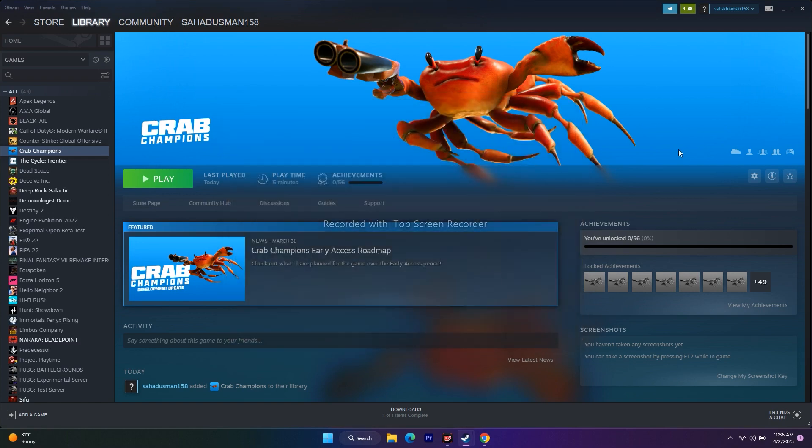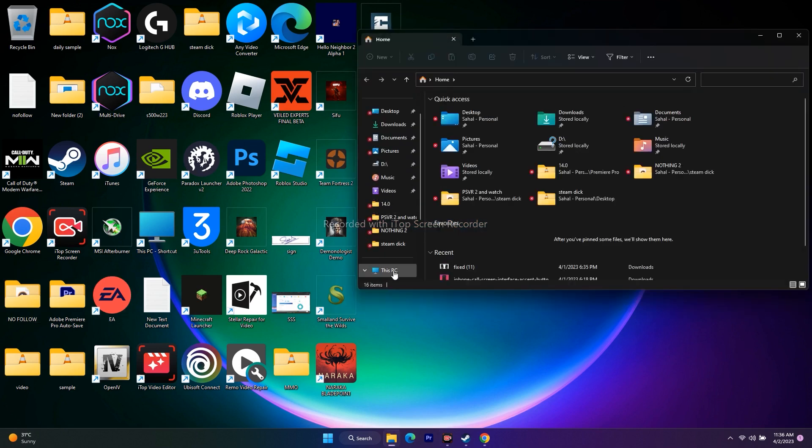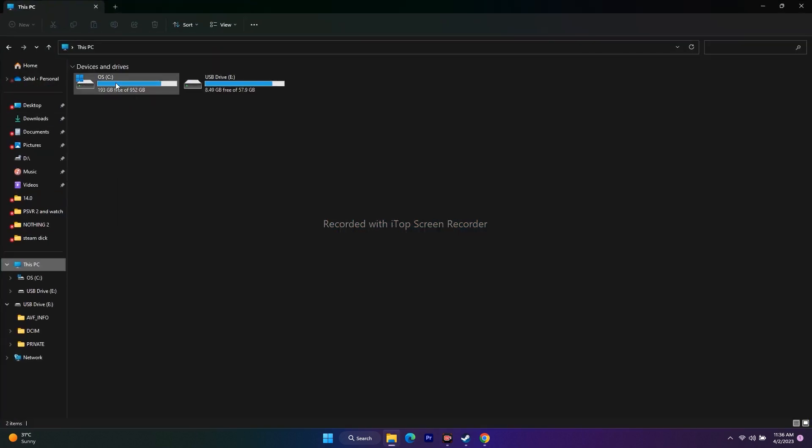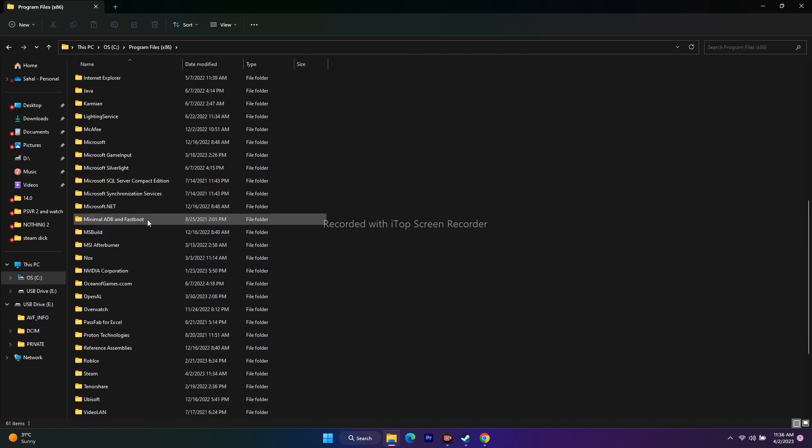The next step is to launch the game from the installation folder instead of from Steam. There are two methods: you can navigate to the installation folder using a shortcut from Steam, or you can use File Explorer. I'll show you the File Explorer method first — click on File Explorer and go to This PC.